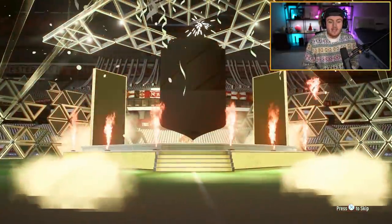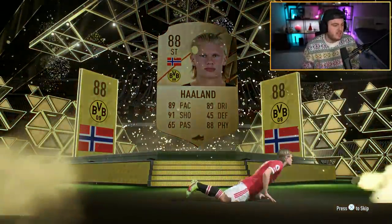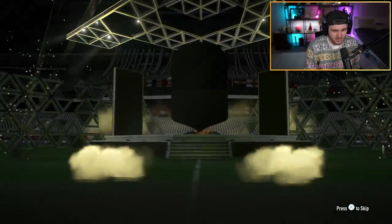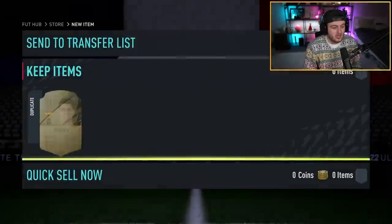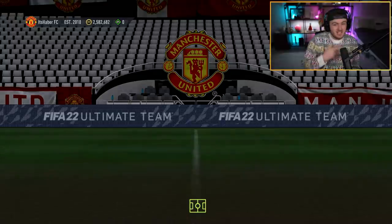First one is going to be a walkout - 88-plus Erling Haaland. I'm not going to lie to you. The amount of people in the comments say YouTubers get better pack luck - the red list. I don't know anything. All I know is I open packs and we get stuff here sometimes. That is kind of mental. That kind of pack luck is disgusting. First 82-plus was an 88-rated Erling Haaland, which is good fodder. We'll take that. Very, very good start. Can we get a signature signing in one of these as well, EA?